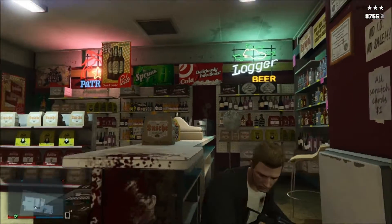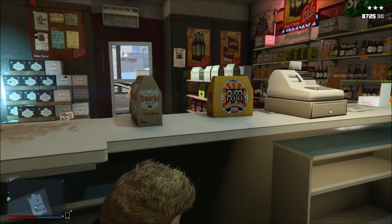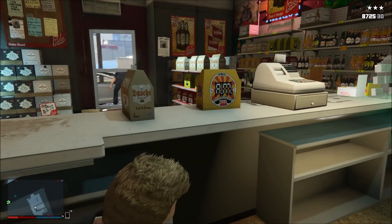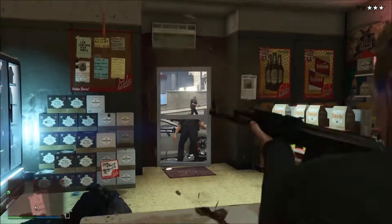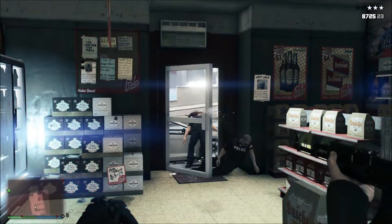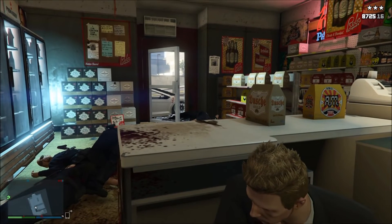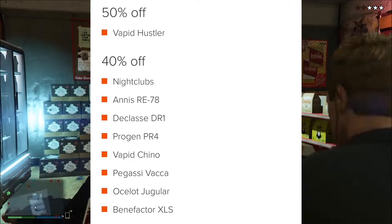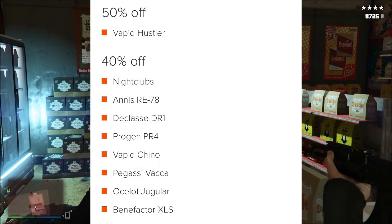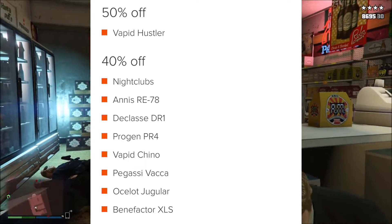Players looking to earn in-game cash and reputation points can maximise their rewards with quadruple the usual payout on Lamar contract missions, and triple the standard amount of cash and RP for both Haunting circuit races and Stockcar missions. The range of discounts Rockstar is giving players this week is as follows: 50% off the Rapid Hustler, 2% off nightclubs, RE-7B, DR1, Junk Energy PR4, Rapid GT Chino, Pegassi Racker, Ocelot Jugular, and the Pfister XLS.